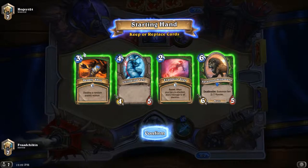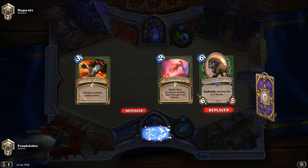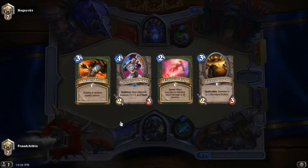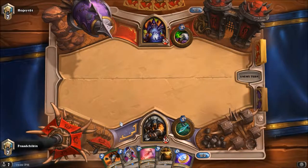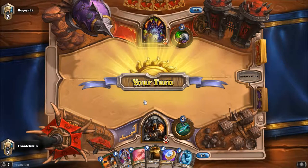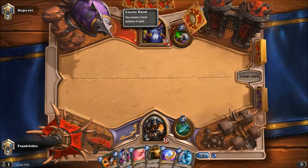It's probably a Zoo deck. He threw everything away — usually you don't throw anything away when you play Zoo, because most of your deck is one-drops and stuff. Oh yeah, it is Handlock! By looking at what they mulligan, you can tell what deck they're playing.